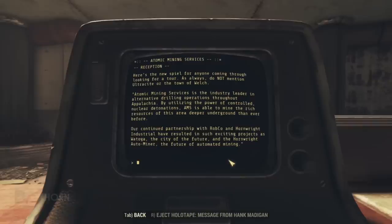In the first entry, Atomic Mining Services — here's the new spiel for anyone coming through looking for a tour. As always, do not mention Ultracite or the town of Welch. So they adopted the 'pretend it never happened' strategy. I'm sure that worked.